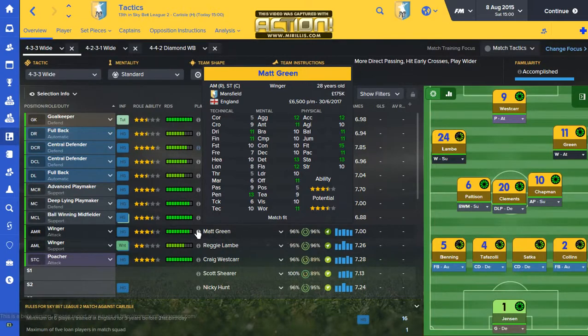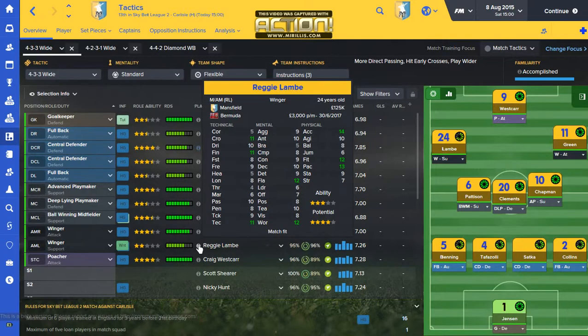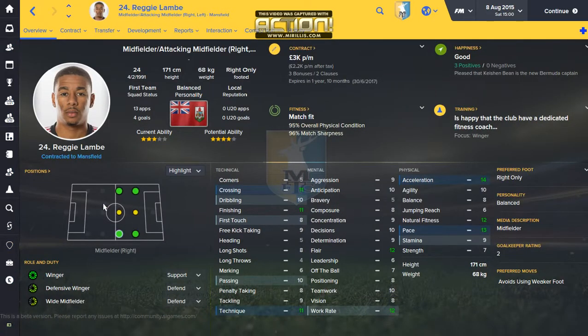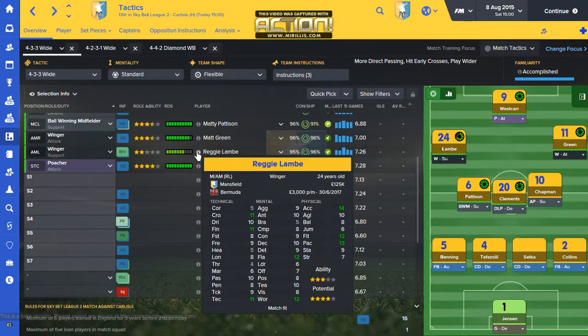I wasn't sure about the right wing position, but the player did show in a couple of friendly matches that he can do the job — he's a little bit slow for a winger. Lambe from Bermuda is quick, can cross, has technique and flair — an amazing winger who can play left and right. He's more of a right midfielder but can play left, right, and center. He's got loads of potential — four stars for me. Hopefully he can develop as well.